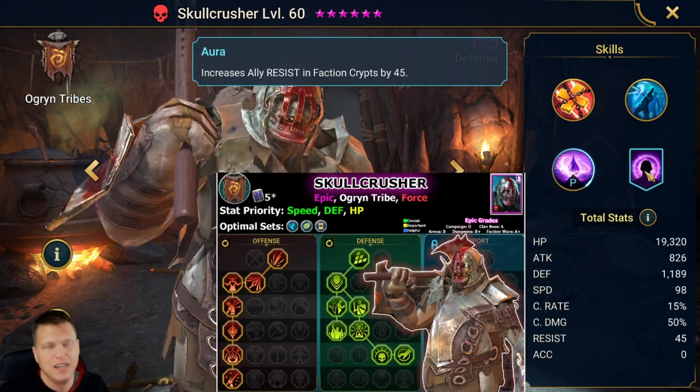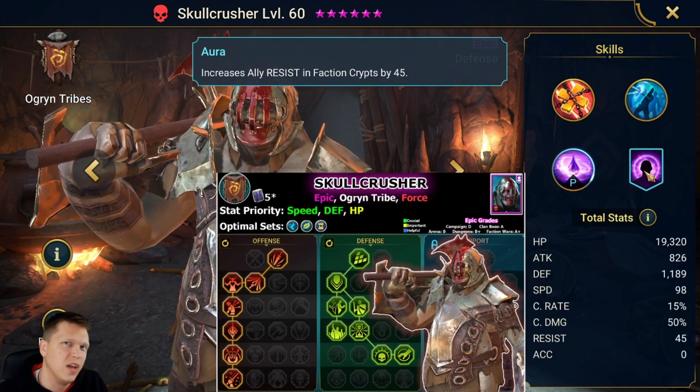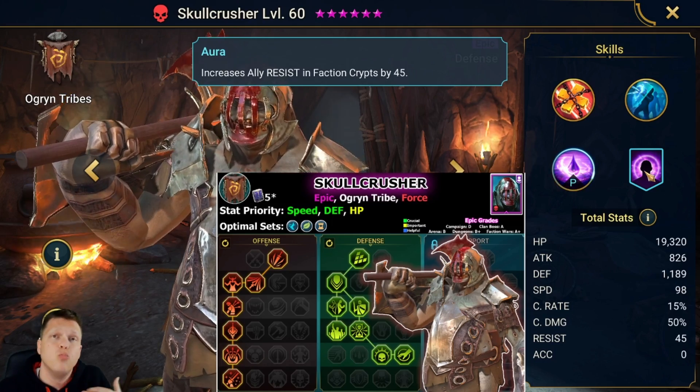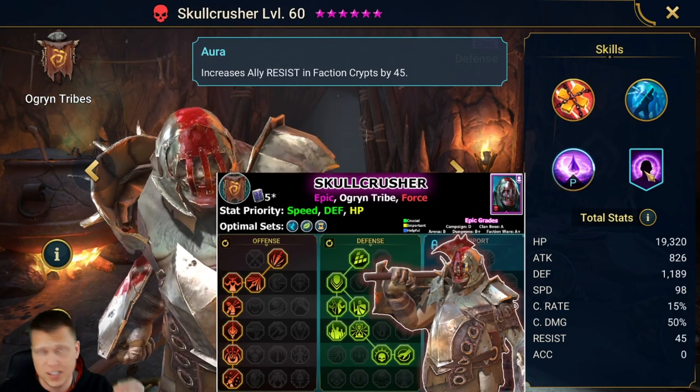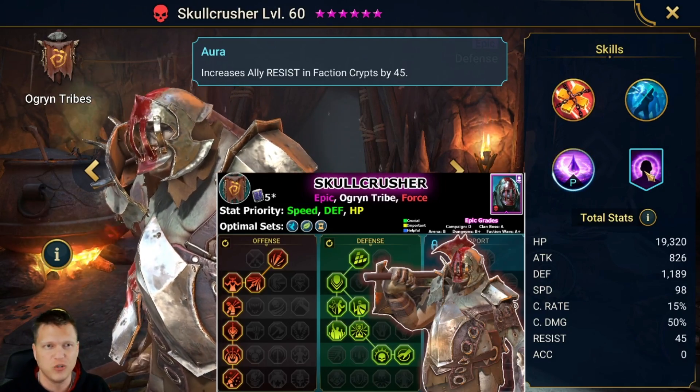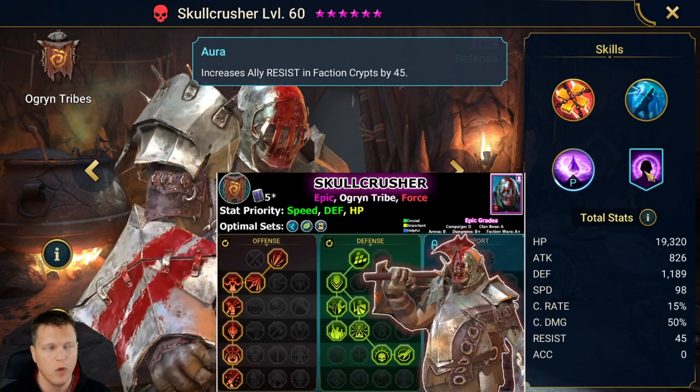The aura is ally resist in faction crypts by 45. This could be good in boss fight scenarios where it's really important to resist the fear debuffs that the boss tries to place on you. In the boss levels of faction crypts, I could see this being pretty good; otherwise not a whole lot of utility there.